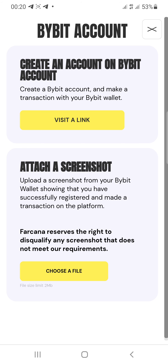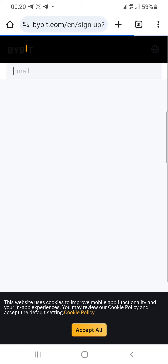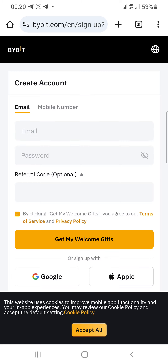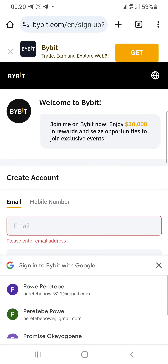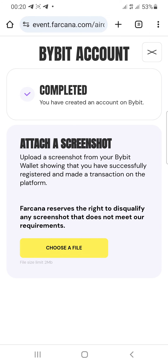The next task is Bybit. If you don't have a Bybit account, just click on the visit link to create one for yourself. I already have a Bybit account so I won't create a new one. I'll just go back to the main platform. You can see it shows completed for me.